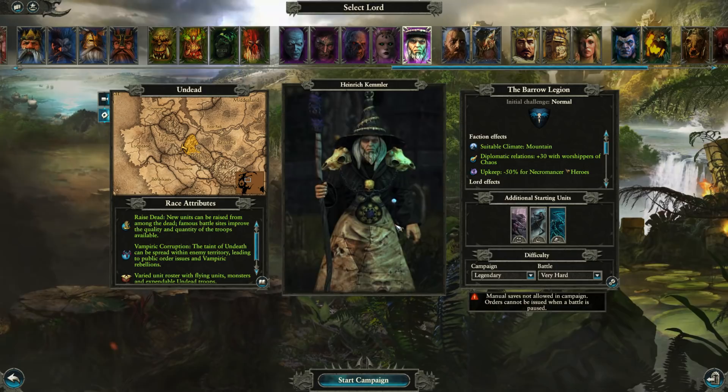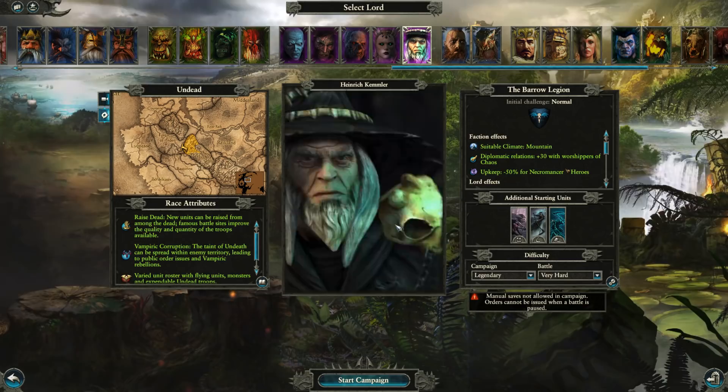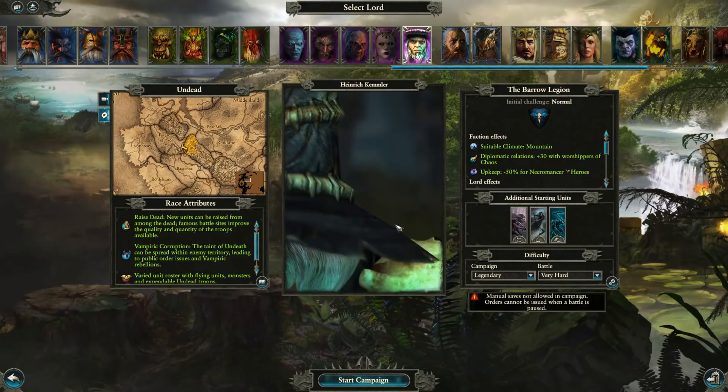Legend of Total War here, and today we're doing another first 20 turn legendary difficulty guide for a faction within Total War Warhammer 2 Mortal Empires. This time I'm covering the Barrow Legion, which is commanded by Heinrich Kemmler.